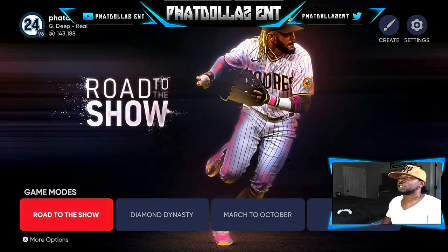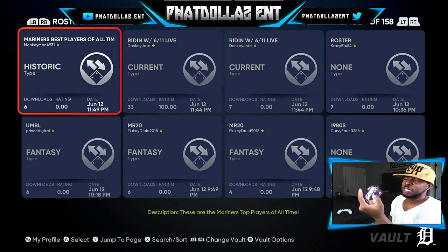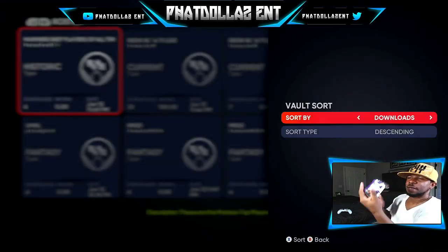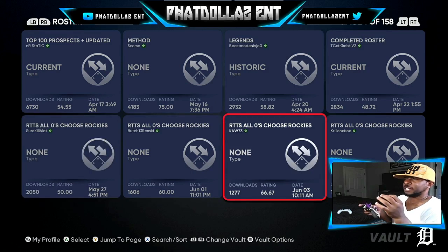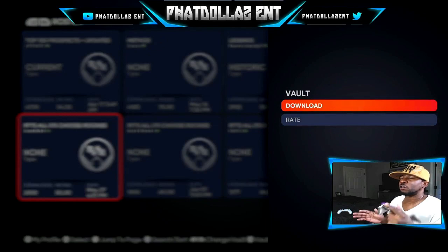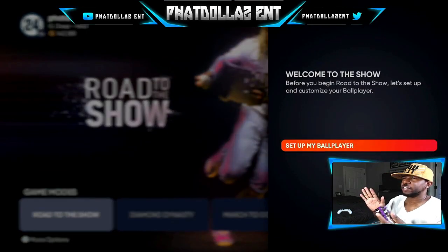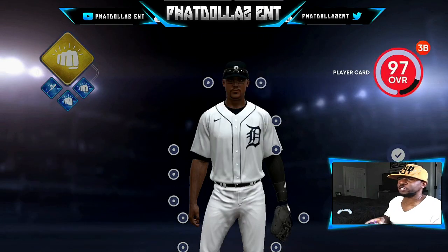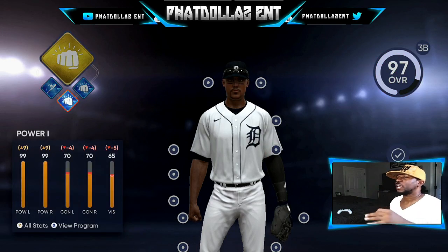When you get to Road to the Show, come up to Create and this is the fastest way: go to Vaults, push R1 or RB, then push Roster, and sort by downloads. Come down to Road to the Show — all zeros — choose Rockies. The one with the most downloads is probably the most recent and active one. Download it and save it under whatever file you want. Start new, set up a ball player or use Yo Adrian. I'm going to activate Yo Adrian so he has all my perks.